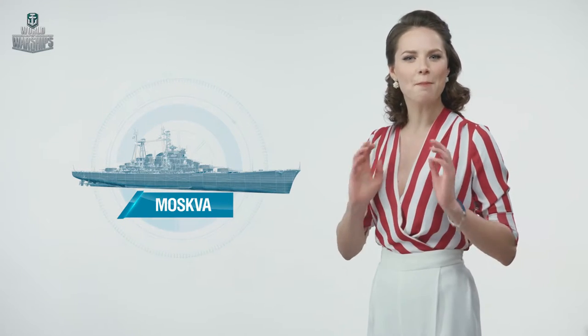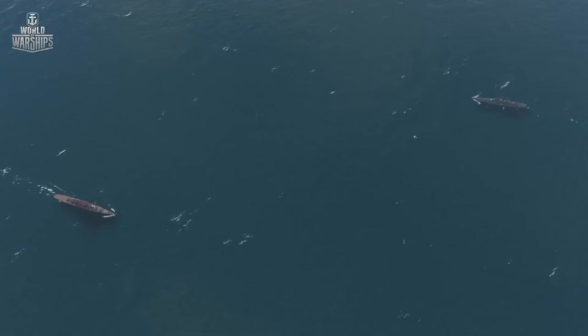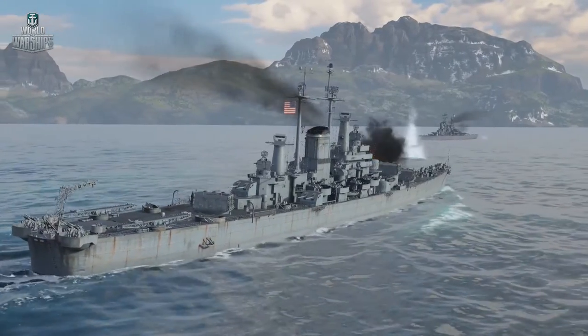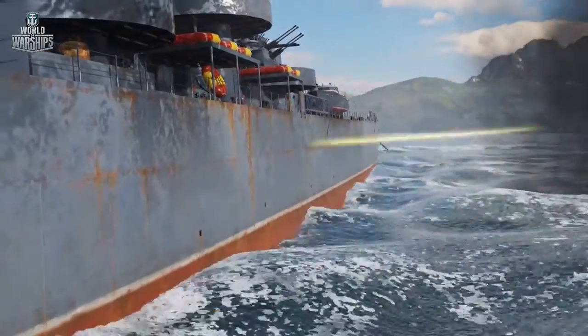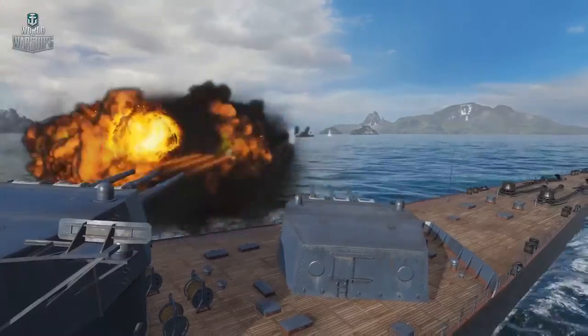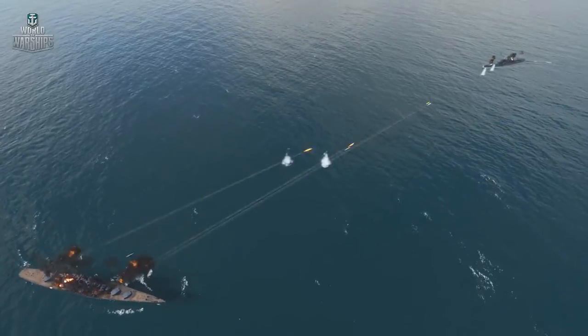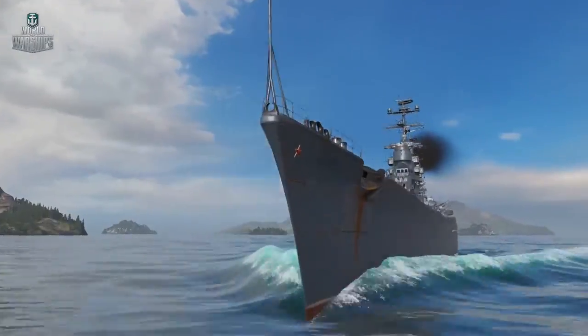The jewel in the crown of Soviet cruisers is Project 66 Moskva, which was designed to challenge U.S. heavy cruiser Des Moines. They never met in real life, but in the game you have a chance to find out who rules the seas. Moskva's power is incredible: nine 8.7-inch guns, an armor belt 6.1-inch thick, and a maximum speed of 34.5 knots. The shells fired by the Soviet cruiser fly much faster, which makes it more comfortable to engage the enemy and increases penetration capability.